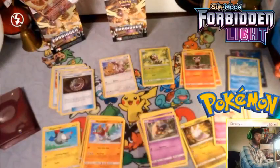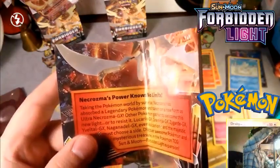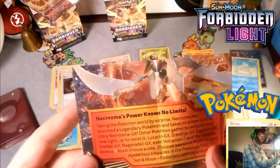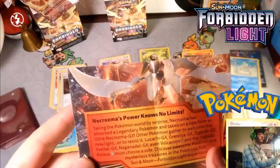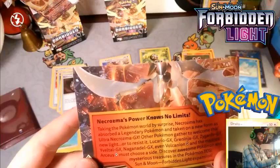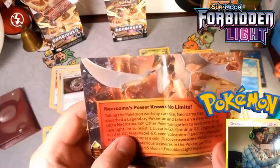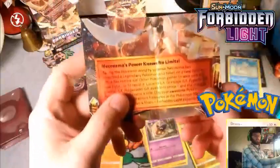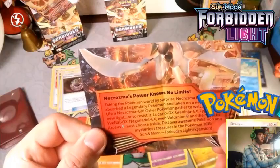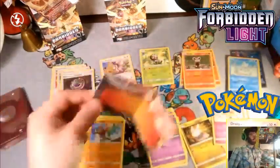Necrozma's power has no limits. Taking Pokémon by surprise, Necrozma has absorbed legendary Pokémon and they take on a few new forms, like Ultra Necrozma. You can also gather welcome new light to resist it — Lucario, Greninja, Zygarde, Yveltal, Naganadel. And even Volcanion Prism Star, the Majestic Arceus Prism Star, can choose a side. Discover awesome Pokémon and mysterious treasures in Pokémon TCG Forbidden Light Expansion. I didn't get to read that last time, so I thought I'd read it this time.